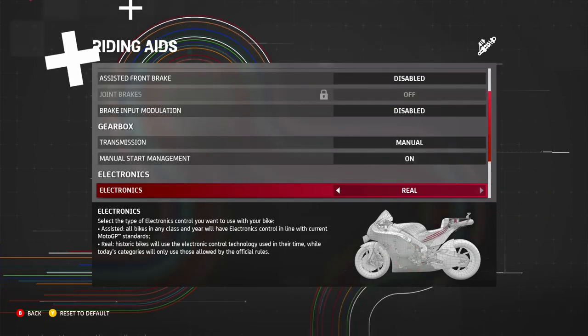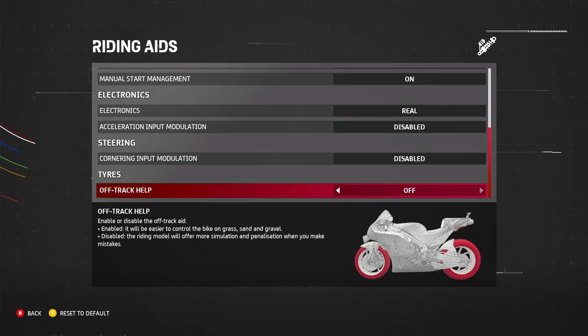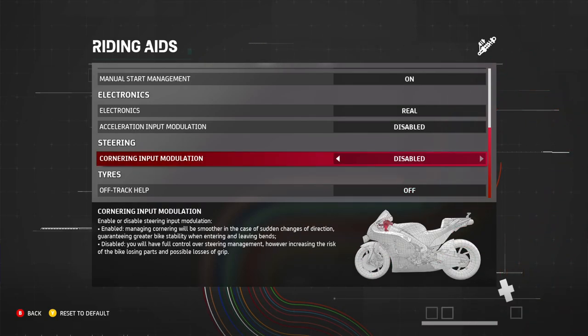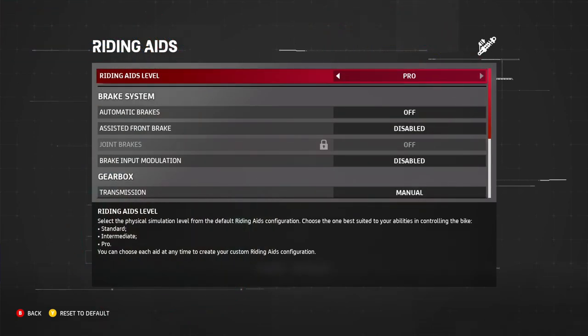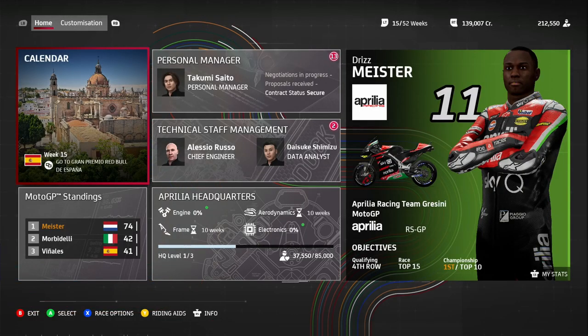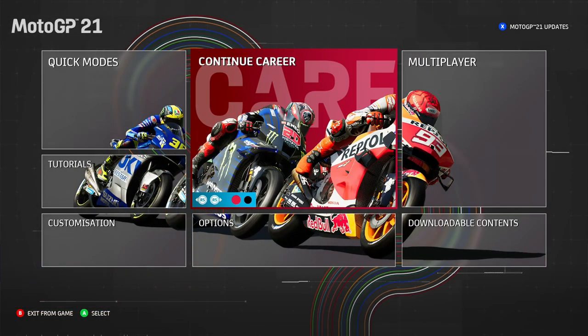Manual start is on. Wheel control settings and cornering modulation are also disabled. Off-track assist is also off. This is my personal preference. If you're new to the game, you can start off by using a semi-automatic gearbox just to get familiar with the game physics and everything you'll be doing simultaneously to get quicker.